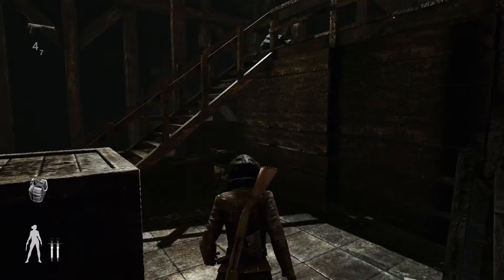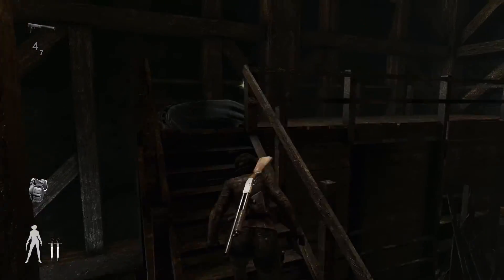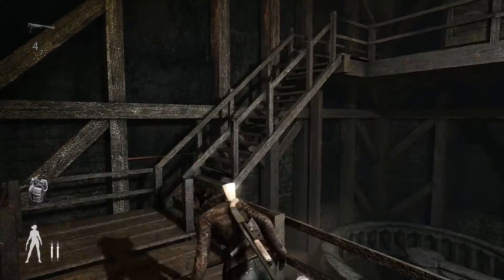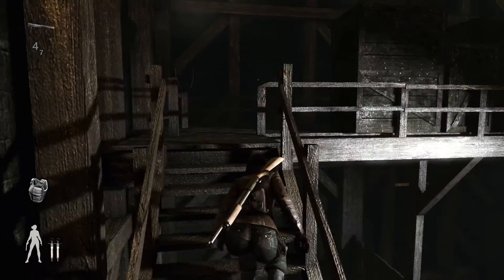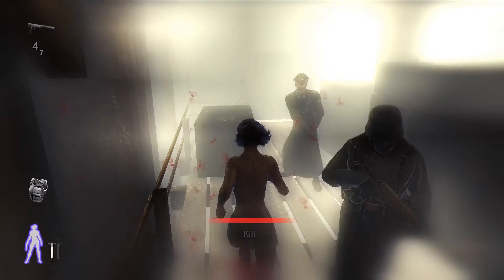We don't need that now. We will use the morphine to kill the last guy. Sneak all the way up here, and as soon as you get up to the floor here, go into morphine mode and run into the end of the room — our target will be there. And we are done.